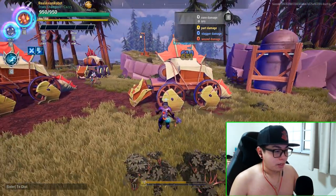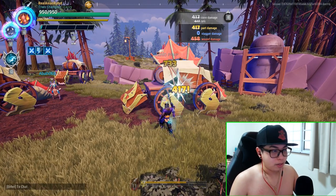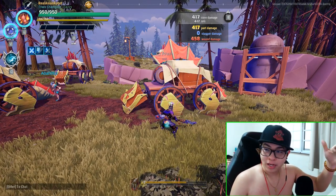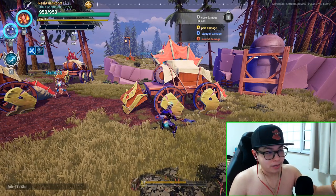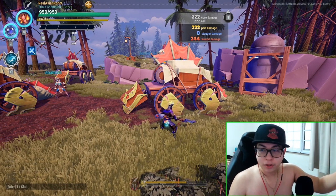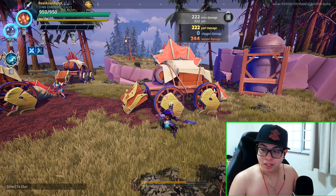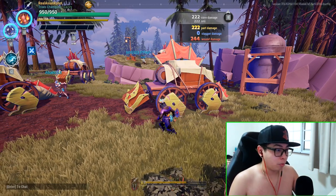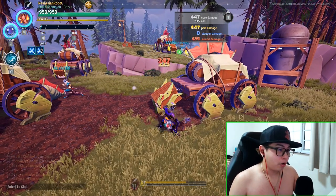When I stab this behemoth, my core damage — the damage that actually hits the behemoth — is 401 and 410. That 220 was a crit. Part damage is 222, wound damage is 244. The wound damage is entirely separate from behemoth hit points; it doesn't damage the behemoth's HP at all. Neither does part damage, for the record.